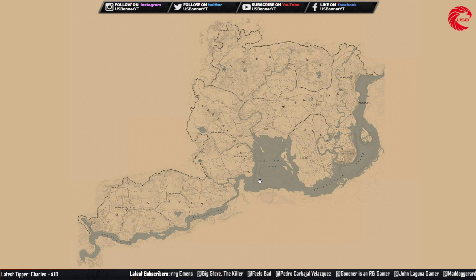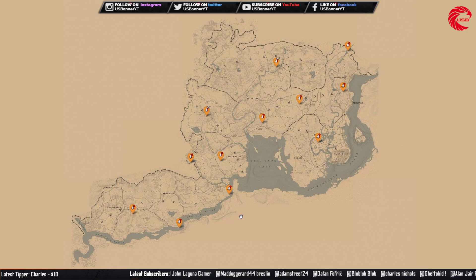After the last naturalist update, Rockstar actually changed the location for all collectibles. For arrowheads you can go to these locations for today, 5th August. Go to these 12 locations and you can find the three arrowheads we need for the weekly collection.